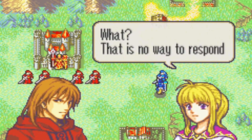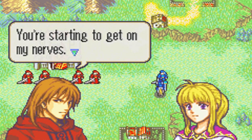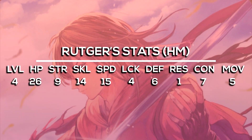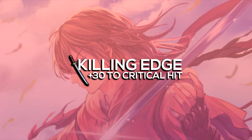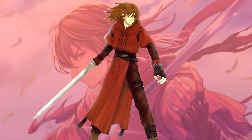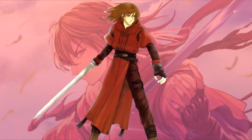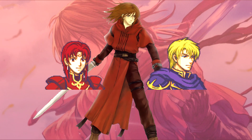Rutger is a character that joins your army in Fire Emblem 6. After learning that he is working with Bors, he defects into Roy's army. Thanks to his great bases on harder difficulties and the early Killing Edge that he comes equipped with, he makes him a powerhouse right from the start. Because of this, Rutger is constantly ranked as one of the best characters in Fire Emblem 6, amongst the greats like Miledy and Perceval.